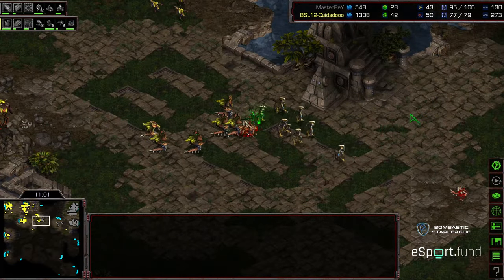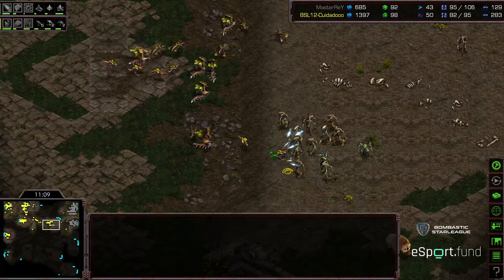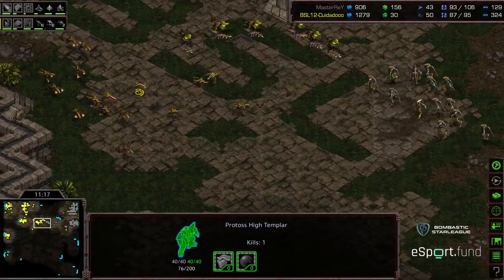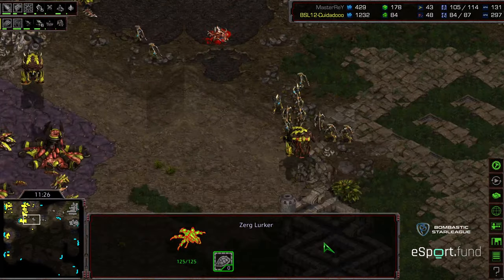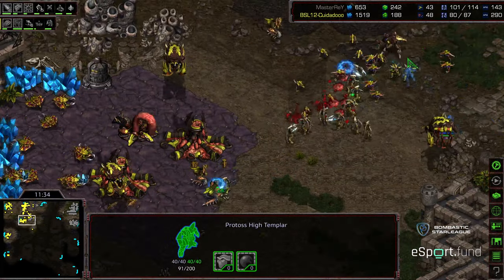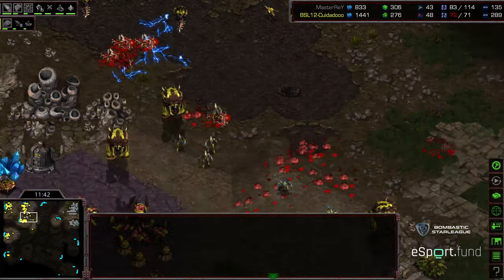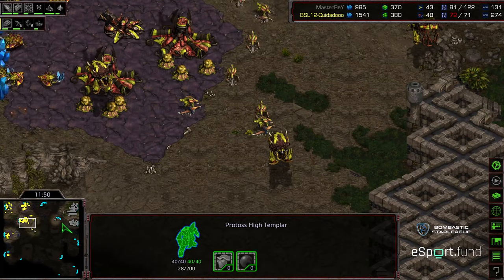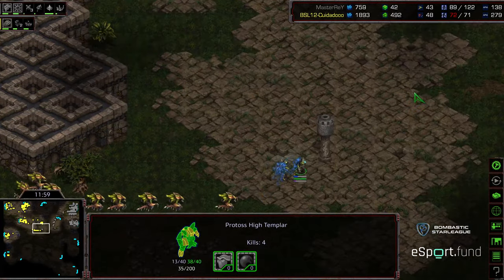More Zerglings scooting out to support these Hydralisks, to make sure Master Ray sits back in his base. Master Ray mostly positioned to establish his mineral only. High Templar just short on energy. The Hydralisk/Zergling army going to back up and both players regathering their forces. A handful of Lurkers — Zeddy posturing for a defensive position. Zealots of Master Ray moving forward with High Templar, might be able to Psi Storm over that third mineral only, trying to catch the Lurkers. Keep in mind no Observers overhead just yet for Master Ray — his Robotics Facility just now building.